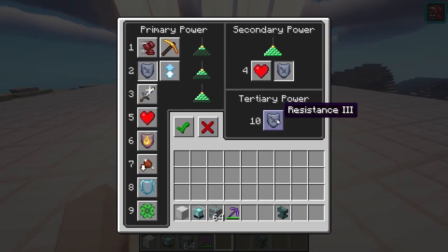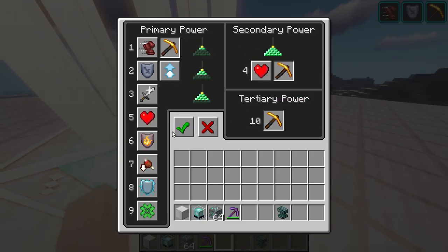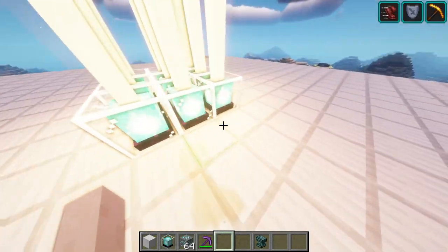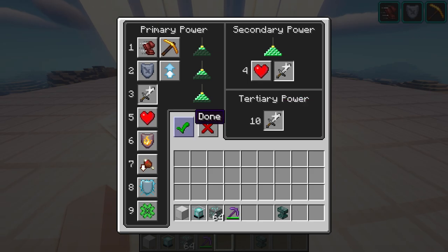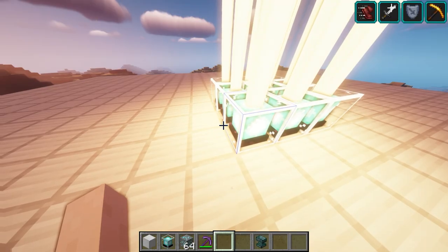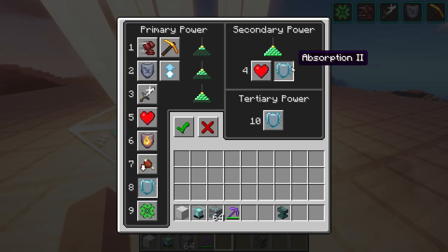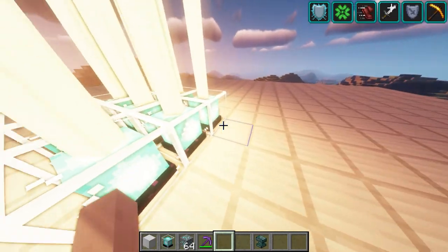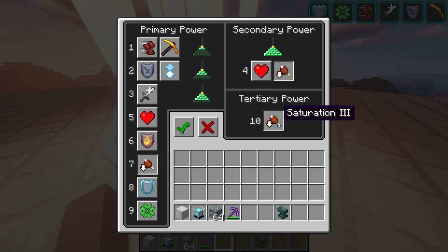We can also choose Resistance, Haste, and Strength, each at level 3. We could have Luck as well — you get Luck 3. And then there's Absorption and Saturation — Saturation 3.